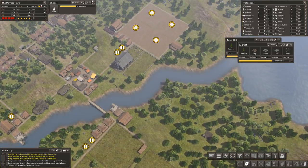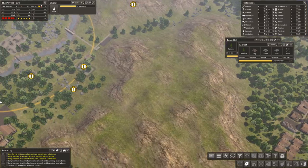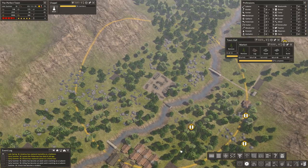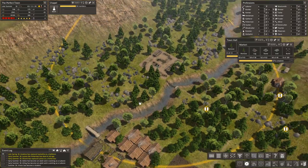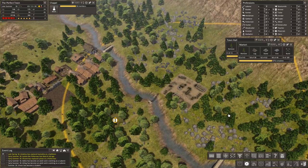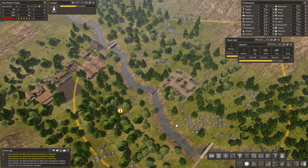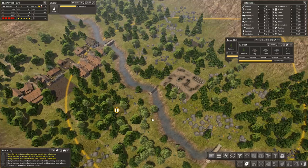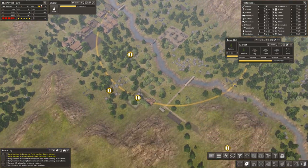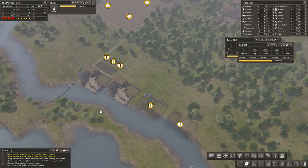Finish putting in some pastures over here, build up our trade dock, get this marketplace back here. Finished our Town Hall — lots of little projects that we need to finish. We're also going to continue to increase our population, and it is going to start increasing exponentially. We're just about at the point of the game where people start starving because they're surprised at how fast their population grows.